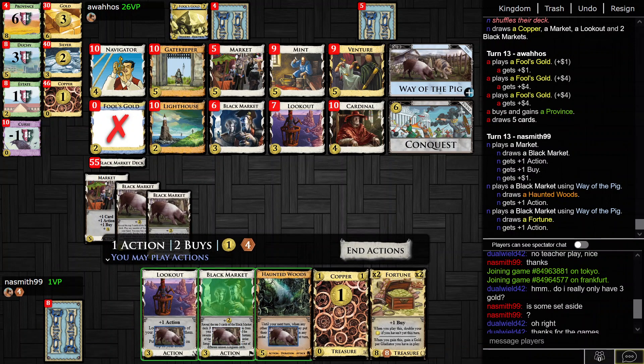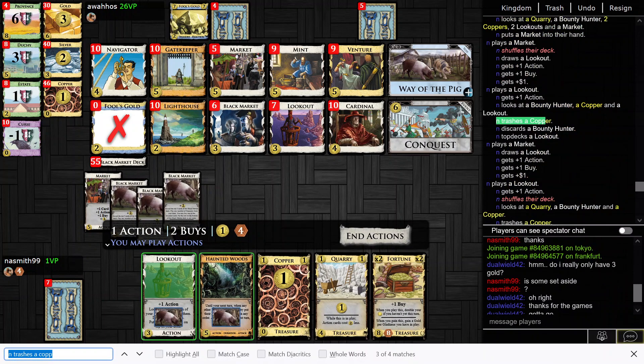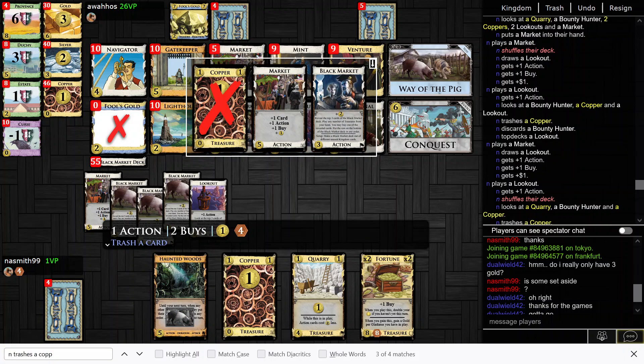I can also just get the Woods down this turn. There are two Coppers in there, and there's the second Lookout too, which would be fine to trash. Worked out.